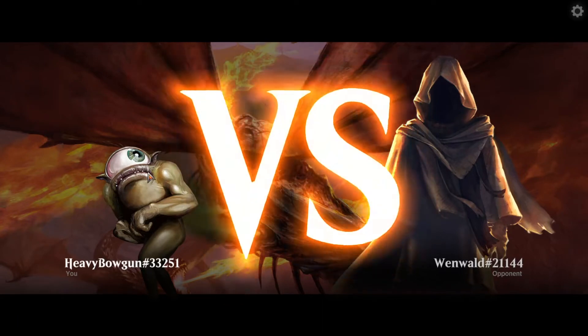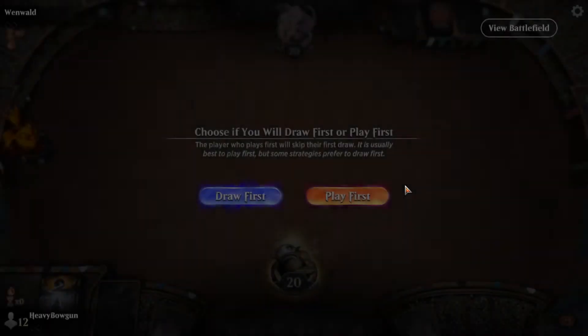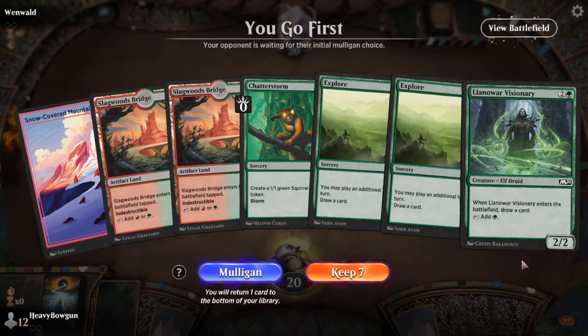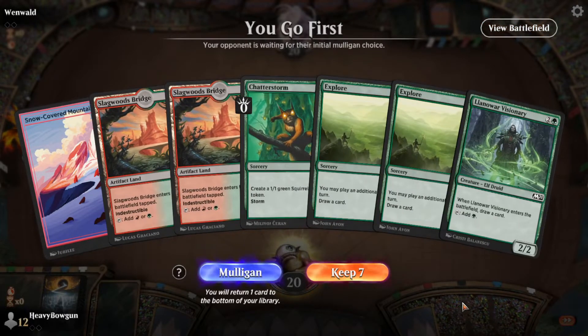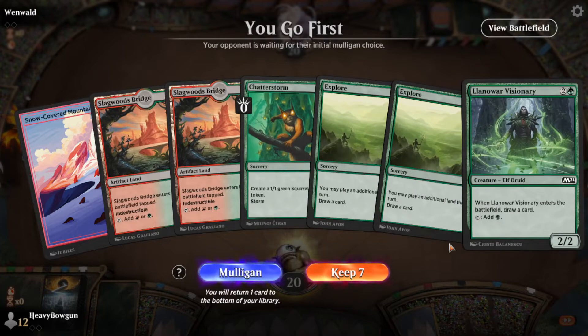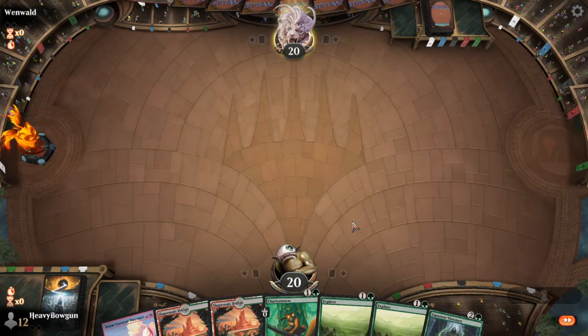Welcome back to another Historic Pauper League. This time I'm playing Historic Storm — Chatterstorm. This is my version; there are quite a few different versions. This looks like a great hand. We have the Explorer, we have Chatterstorm, we have a Visionary. We're just looking for First Day of Class.